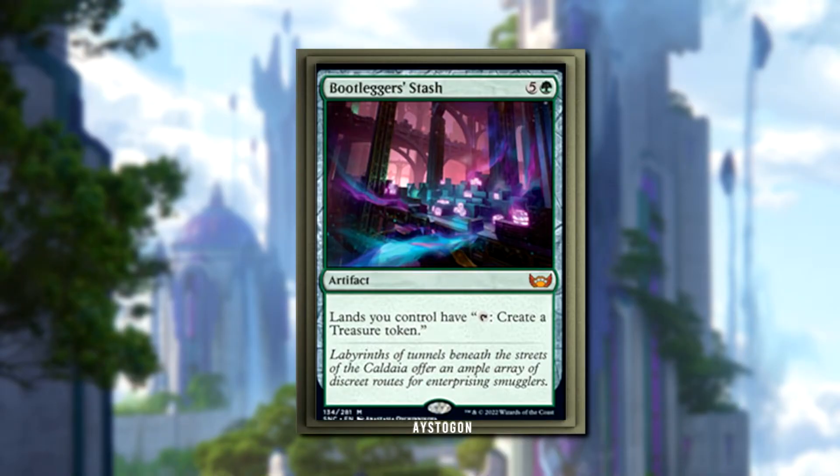Bootlegger's Stash costs five and a green. For each artifact and land you control that has tap, you create a treasure token. Looking at this card, it's extremely strong, but you have to realize the context in which it's strong. In a 60-card format, I don't think it's that strong — maybe if there's an artifact deck that can really ramp this out.